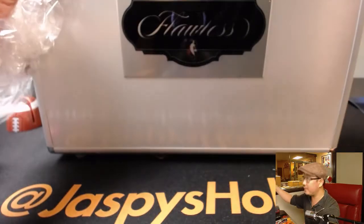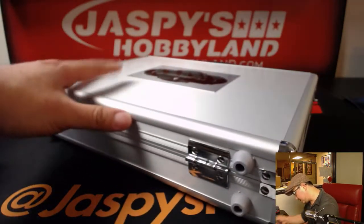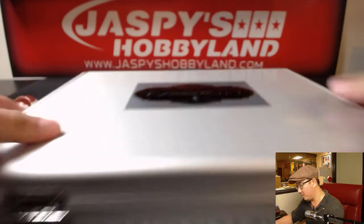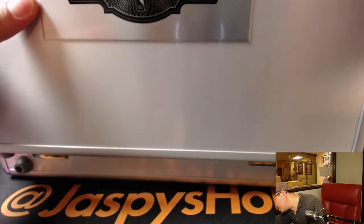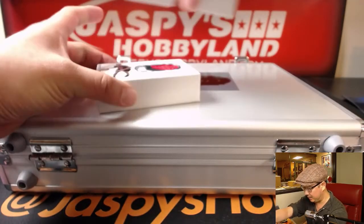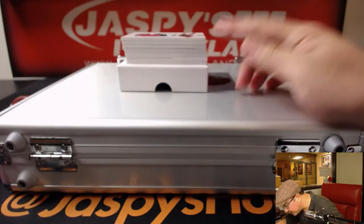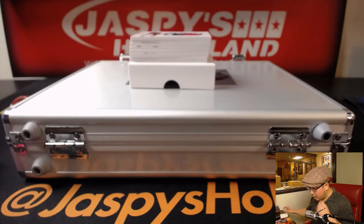There it is — nice Flawless Basketball briefcase. These always look cool every year. If you're a local, you can come by and grab one of these briefcases if you want. Okay, here we go, good luck! There's only two encased cards in here — that's fine, we can work with that. I see one, two, three, four, five, six, seven, eight — perfect, so there's eight packs in here.